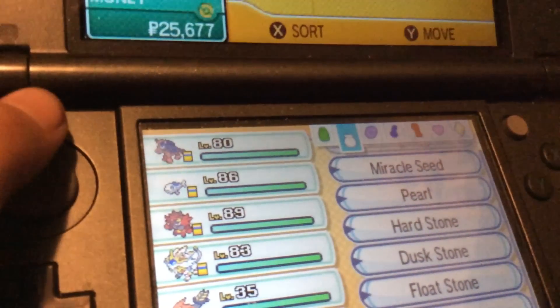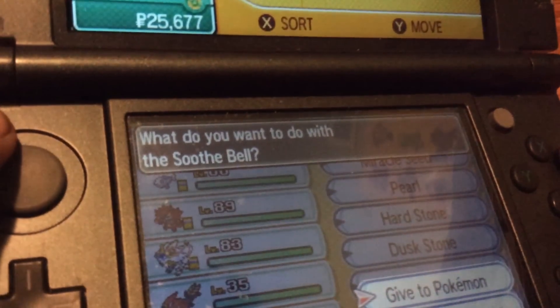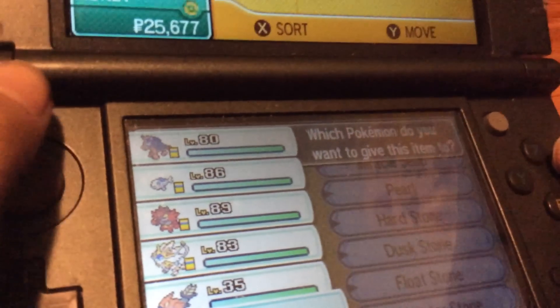After you complete the first trial, you can get it. So after you do that, go to your bag — it will be in the Items pocket — and get the Soothe Bell and give it to your Pokémon.